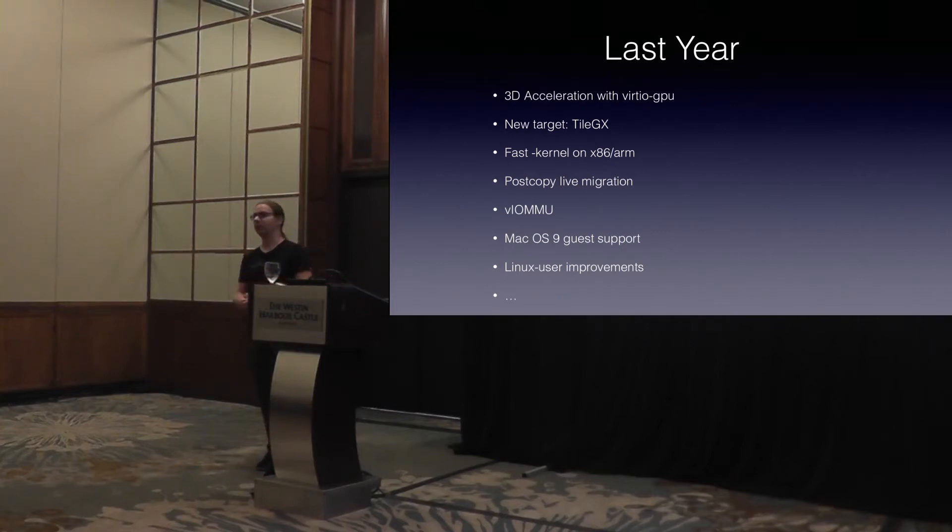As always, pretty much every year we have a new target. Last year was Tricor, this year it's TileGX. If you haven't heard of it, it's a core made by TileGX where they try to put a lot of massively parallel cores into a chip. I don't think they've actually found a use case for it yet, but we have support for emulation of it in QEMU.